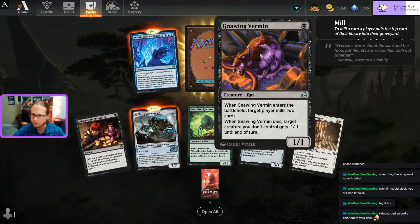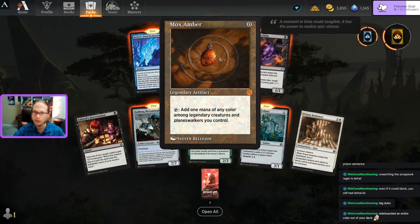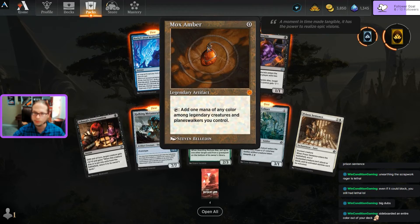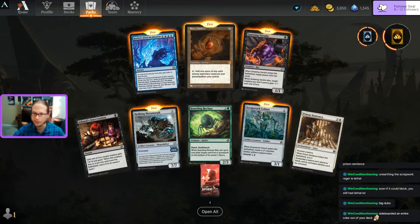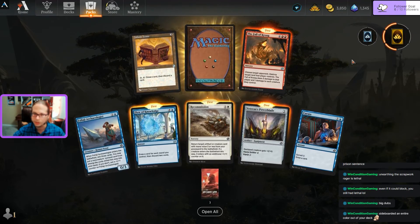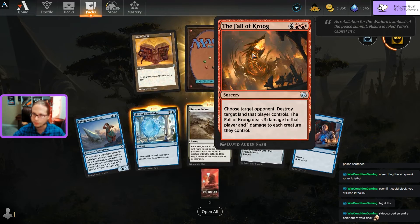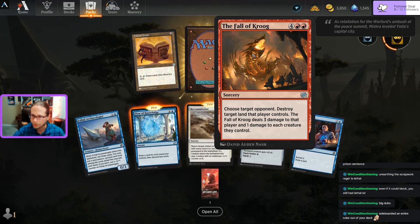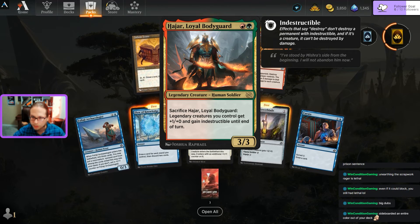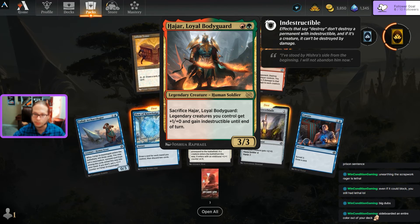I don't know what I'm going to use that Mox Amber for but I like having Moxes - that's pretty freaking sweet. Let's see what the second pack is. Earned a wild card. Flow of Knowledge, Recommission, Power Blade - already got those from the draft. Olt of Krug: destroy target land. And a Loyal Bodyguard - legendary creature pumper. Still two-for-a-three-three, decent in draft even without other legendaries, especially red-green.